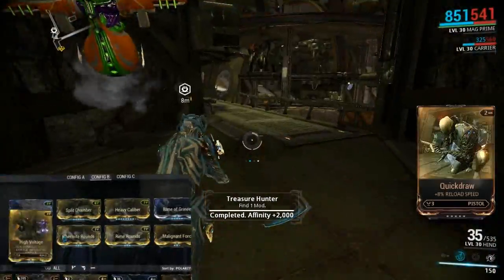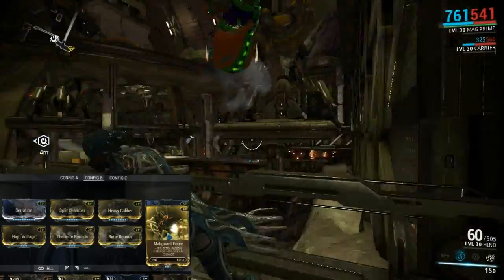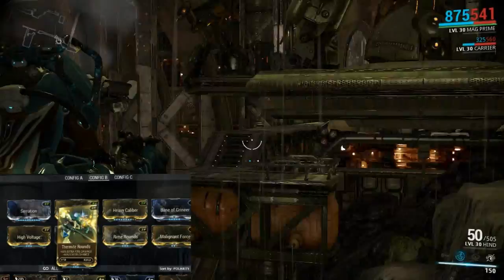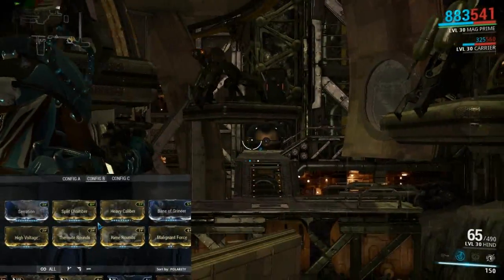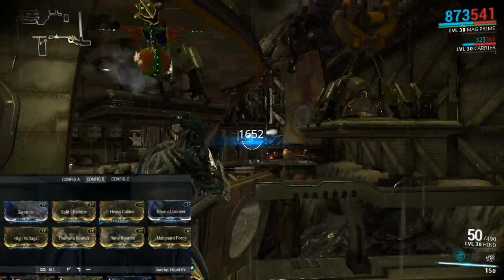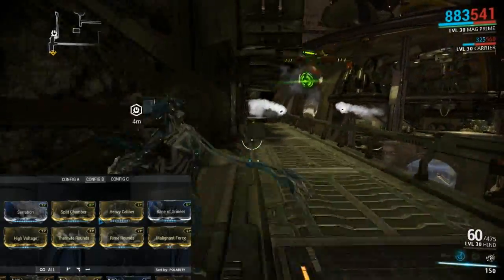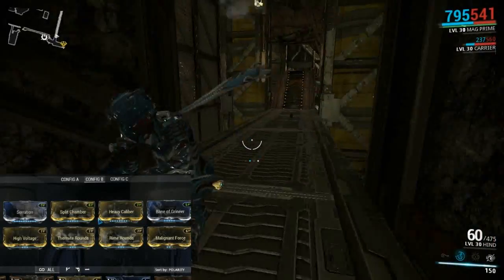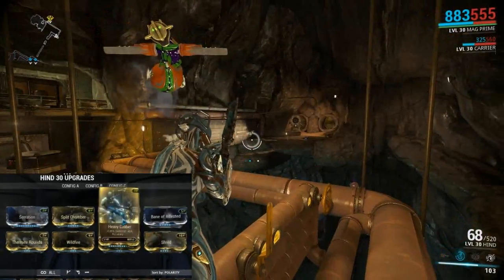For the Grineer build we obviously have Bane of Grineer with the same three mods up top. Then it's Fire, Electricity, Ice, and Poison. Electrical and Fire make Radiation damage, while Freeze and Poison make Viral — and those two combinations of these four mods work really, really well against the Grineer. It doesn't really matter if you have the Stabilizer mod in here because this weapon isn't really meant to be a long-range weapon.